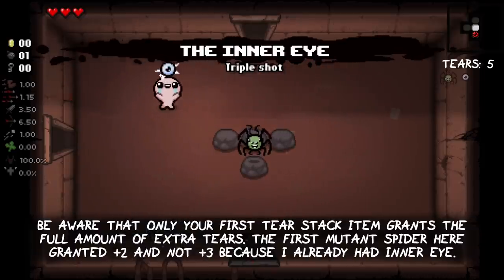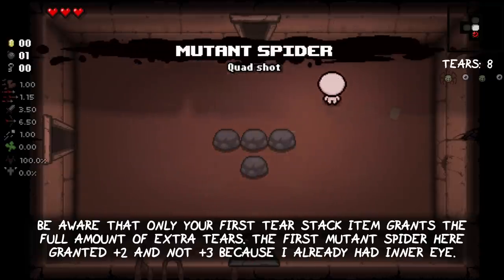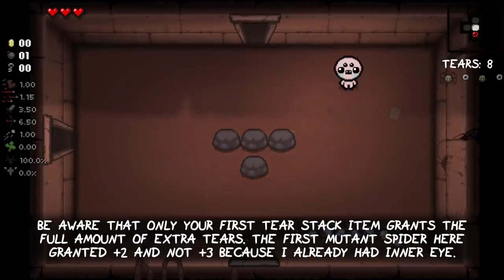Be aware that only your first tier stack item grants the full amount of extra tiers. The first Mutant Spider here granted plus two and not plus three, because Inner Eye was already active before.